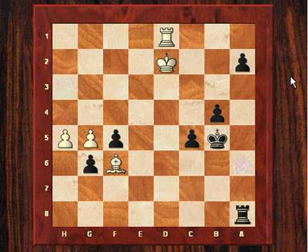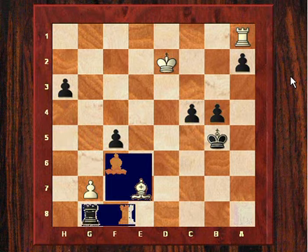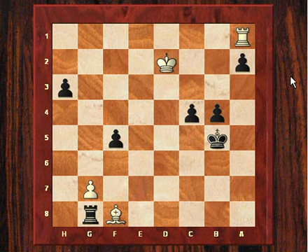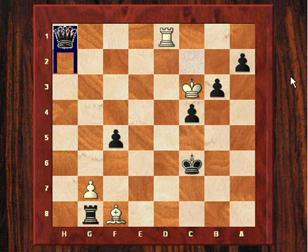Maybe Spassky could have potentially held this ending according to my analytical assistant. So Spassky's a bishop up, and it requires very precise play. But according to my analytical assistant, Fischer blew the position somewhat at a certain point, and it was this move - instead of h1 queen, maybe f4 is more accurate, and this pawn is going to add to the pressure exerted on black.